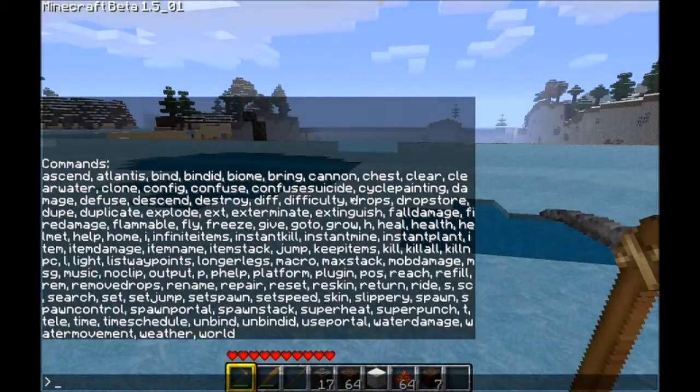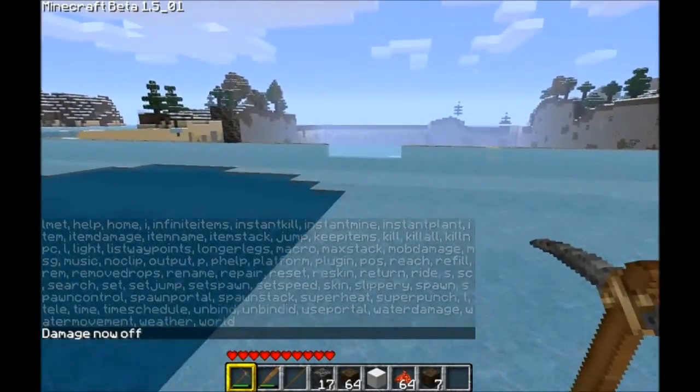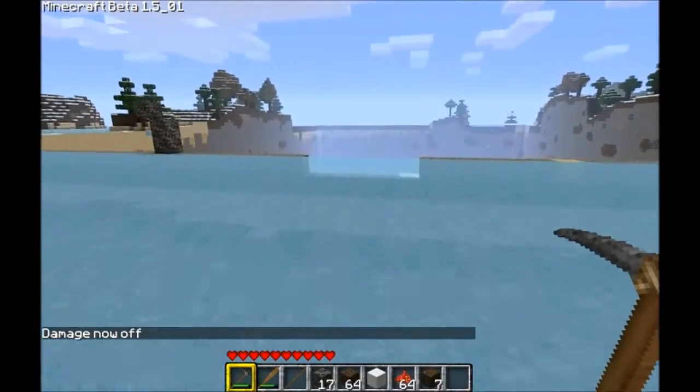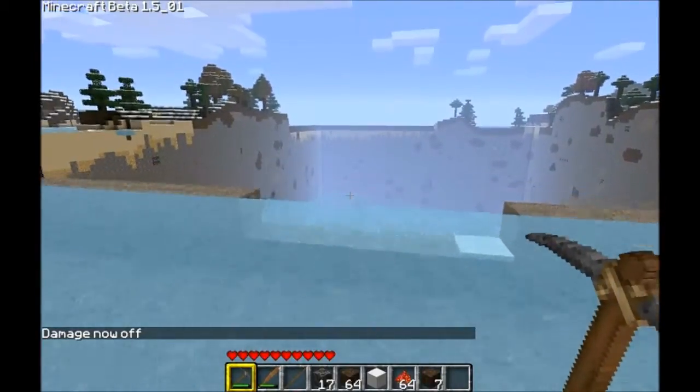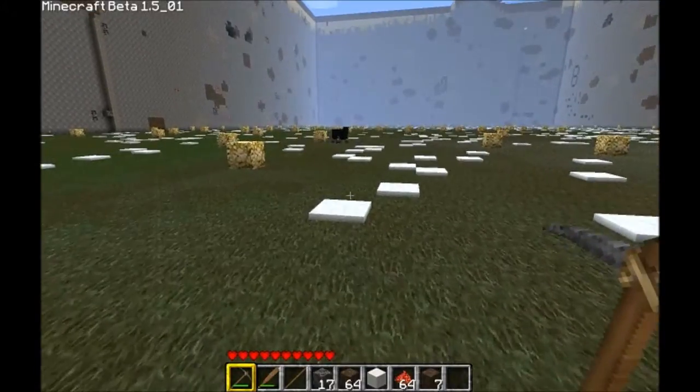'Damage' is a toggle on and off. So if I type 'damage' — damage is now off. So if I were to jump off this, I wouldn't die. And nothing happens.